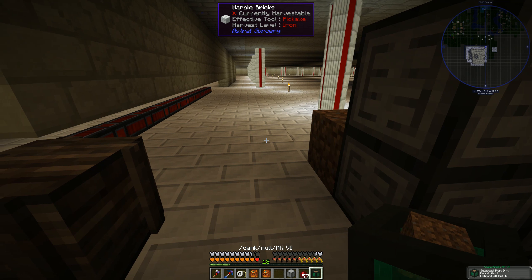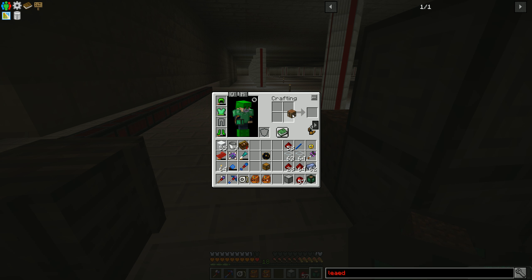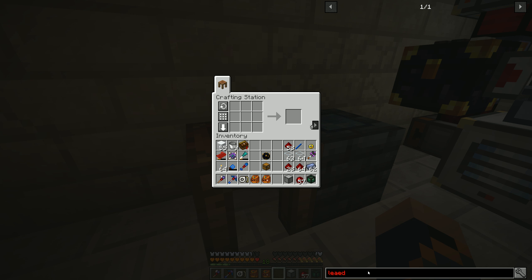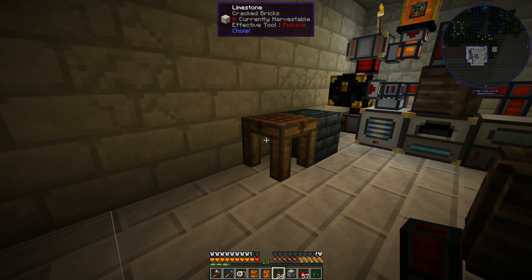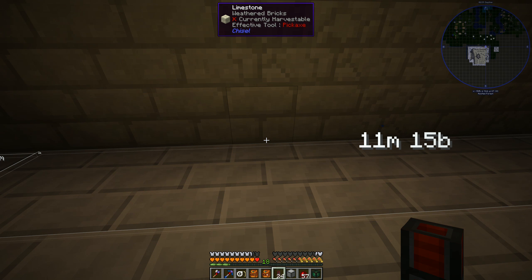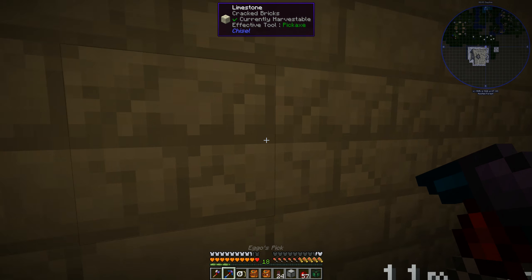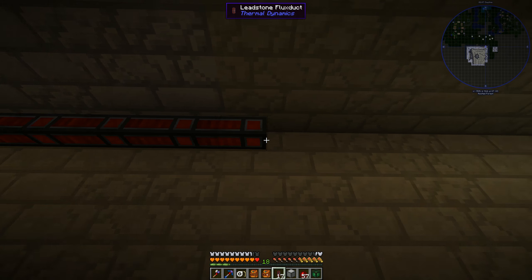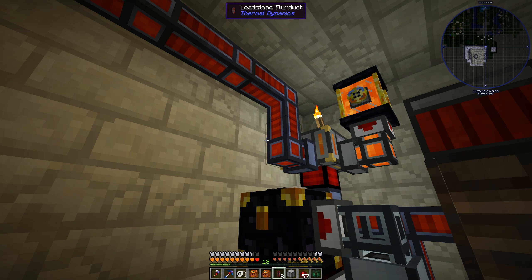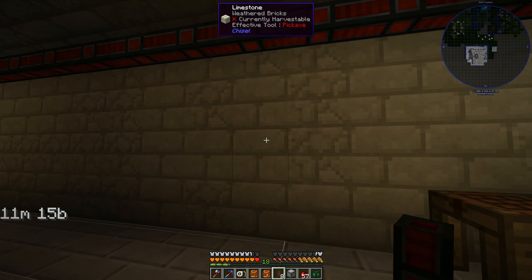Let's go ahead and make a crafting table back here to make it a little bit easier. I prefer the Tinkers Construct crafting table because it keeps its inventory. Let's make 24 leadstone energy ducts - that should work. Let's run these overhead. I can do that - it connects, so that should be getting power. Perfect.